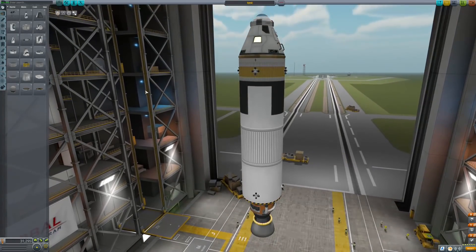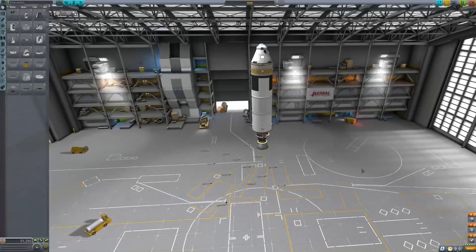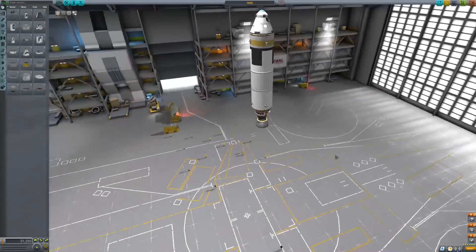Another new thing, which is really nice, is that you can smoothly change the view from the Vehicle Assembly Building to the Space Plane Hangar and vice versa. Well done, Squad.